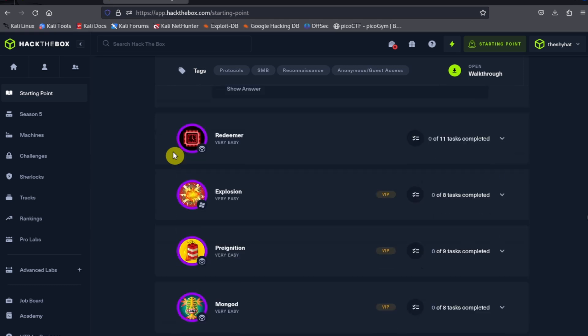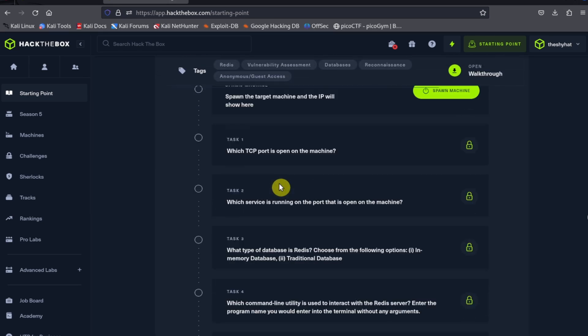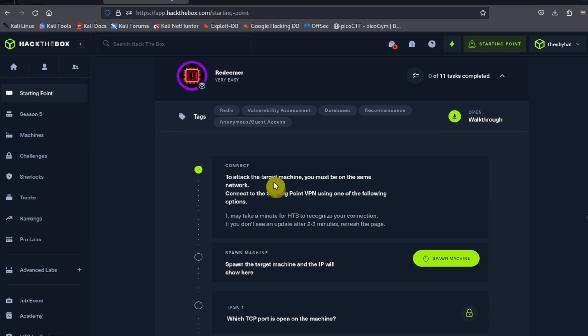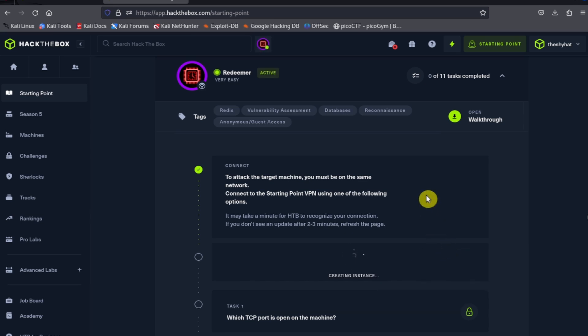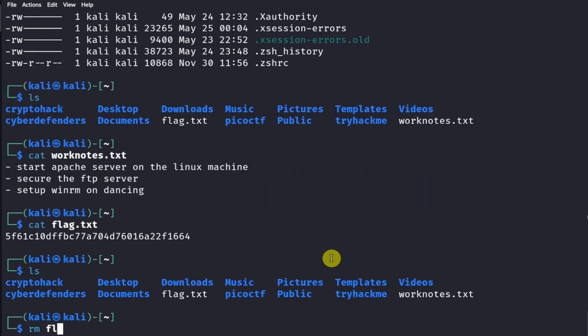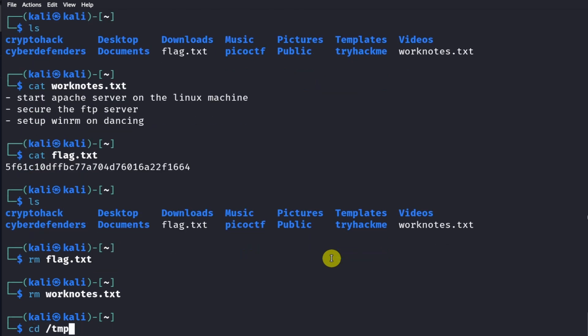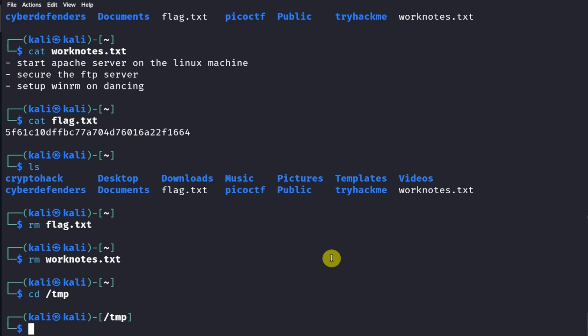Let's move on to our last challenge - this is the Redeemer challenge. Click on the challenge, and the first thing we need to do is spawn the machine. Click on the green button to spawn the machine. While it's initializing, I'm going to do a little bit of cleanup, remove some files I've been accumulating, and move into a temporary directory.